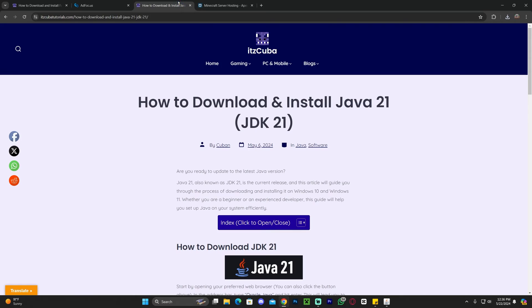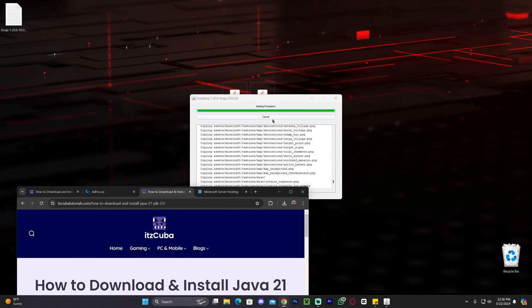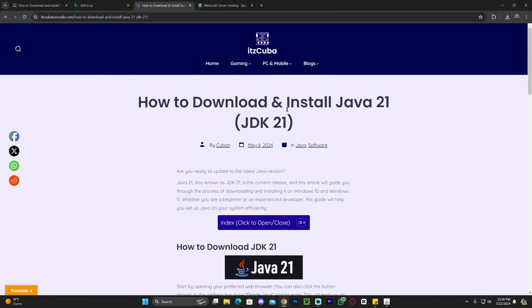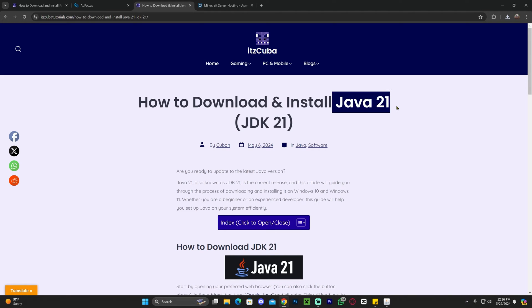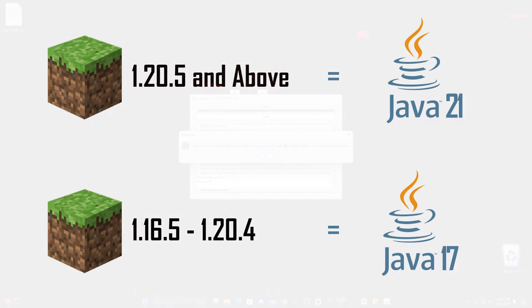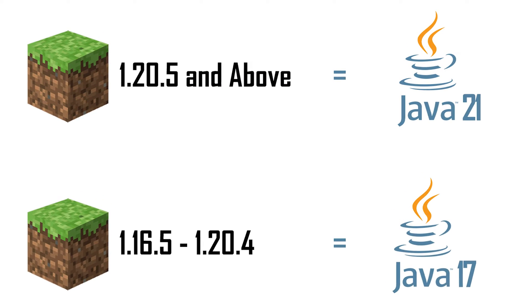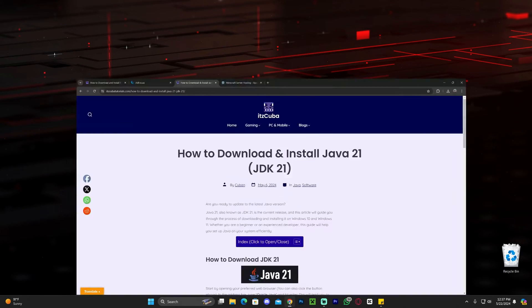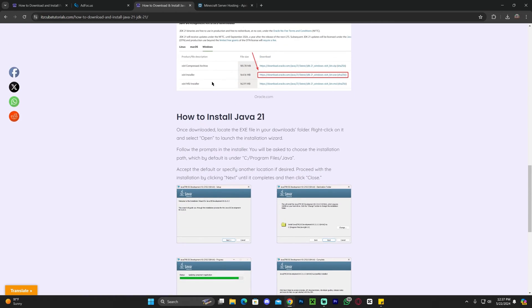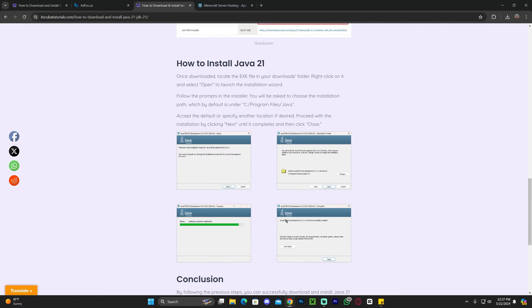While Forge installs — if you had any issue opening Forge, you may need to install Java 21. If the installer opened as a web browser, text document, or showed a Java error, go ahead and install Java 21. The guide is in the description, probably the fourth link. After Minecraft 1.20.5, Java 21 is required to install any JAR files — and these mod files are JAR files. Even if you opened the installer with Java 17, you may get a crash when launching Forge later, so you'll still need Java 21.